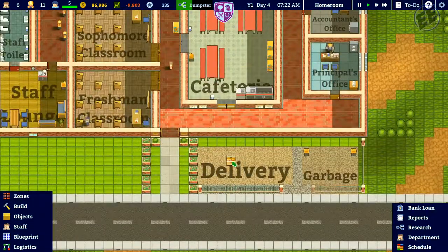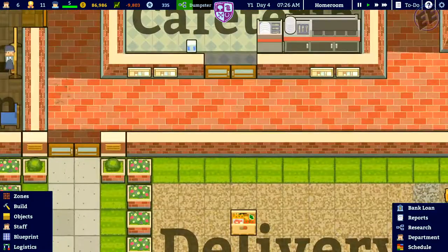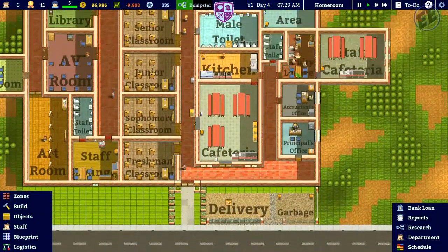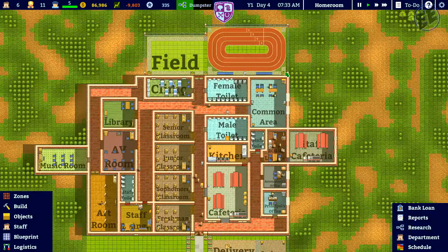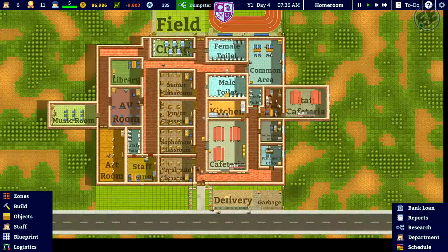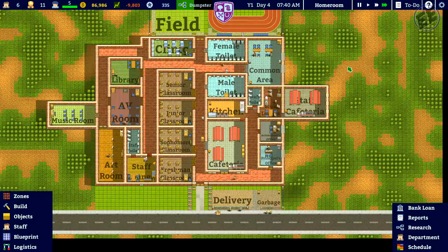Apparently that looks like food - food stuff was delivered. So we're losing money, we know this. The object here is to try to get through the first year and then get a boatload of students. How's the research going? Slowly. So we're going to step up the speed - time three. There's the research.